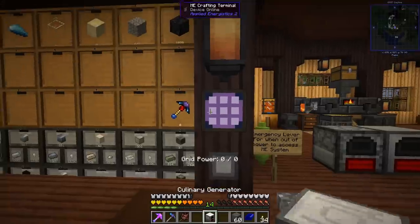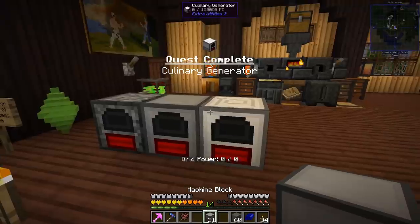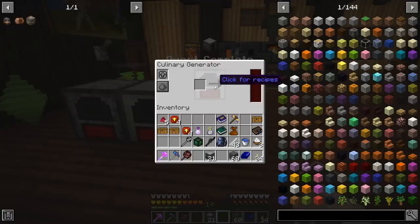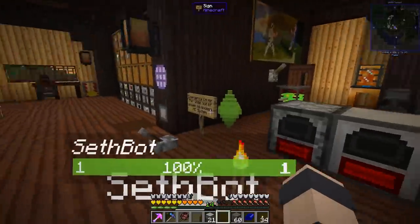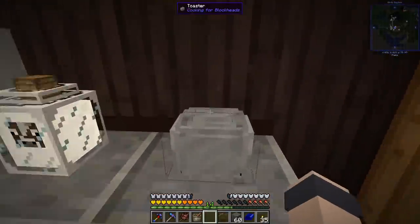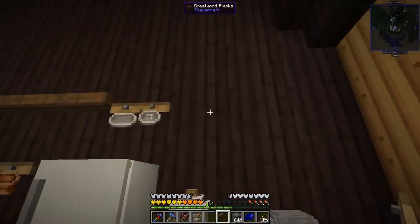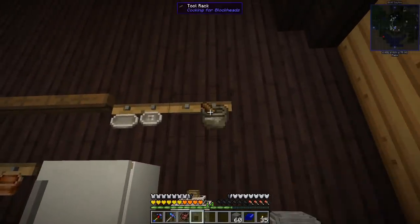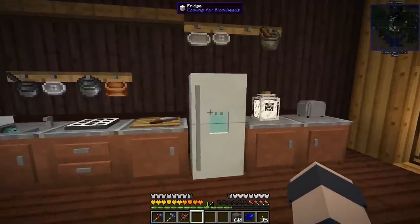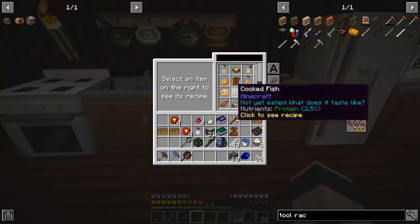The culinary generator is one of the best ones — it burns food for power, which is unfortunately one of our problems since we don't have good food at the moment. But we can make a lot of crummy food. We're producing lots of wheat, which is exciting. We got a toaster now — we're upgrading our kitchen. A tool rack with a mortar and pestle should let us grind wheat into flour.